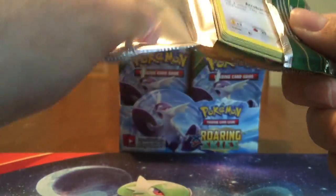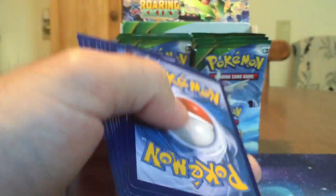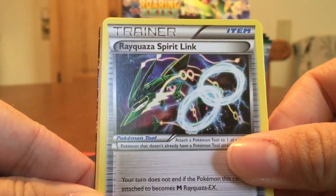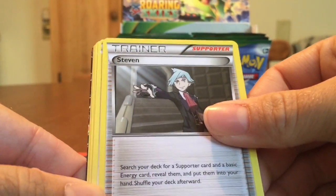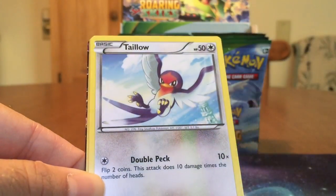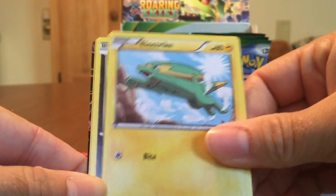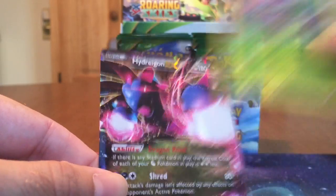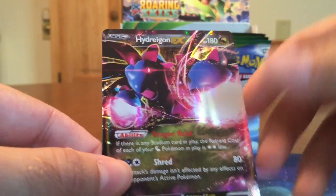I don't know how many Ancient Traits are in this set, but it's a good chunk — just haven't seen them. But that Swablu is a nice pull, as I will need that for the Rayquaza deck. Silcoon. There's Steven — he's a promo in Japan, so that's cool to see. Tallow, Electrike, Bagon, Dustclops, and — nice! — Hydragon EX! He was peeking out the entire time with that pack.